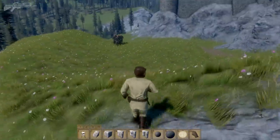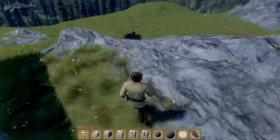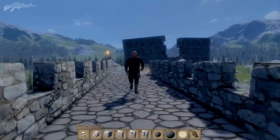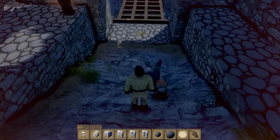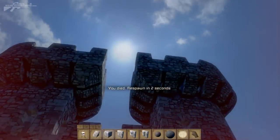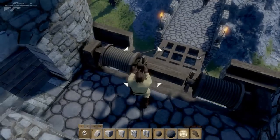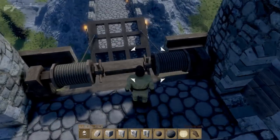Now we're in survival mode — the main difference is that you can actually die and you can't fly. I'm being pursued by a horde of very angry barbarians who have had a bit of an upgrade in clothing. I'm going to let one kill me — as he beats me my health starts to flash and eventually becomes critical and I die. When you die you respawn at your start point. While I attempt to bring up this drawbridge and save myself from the barbarians, thanks for watching and I'll see you next time!